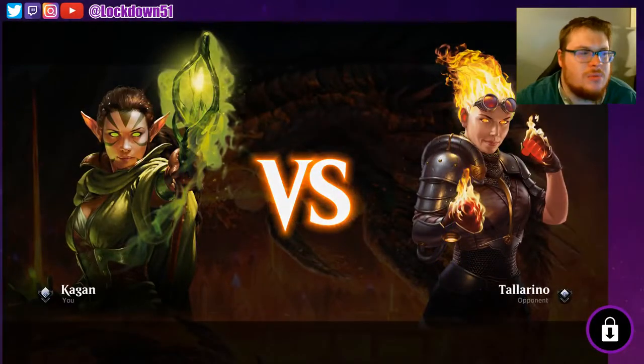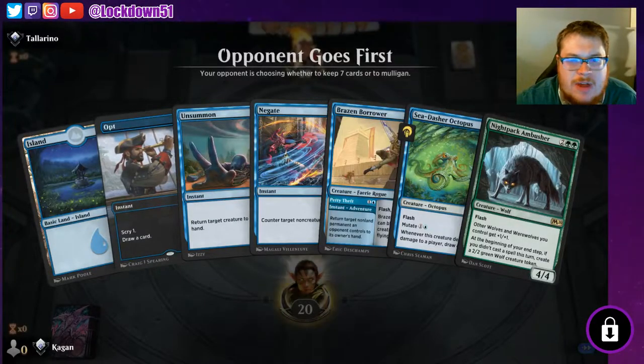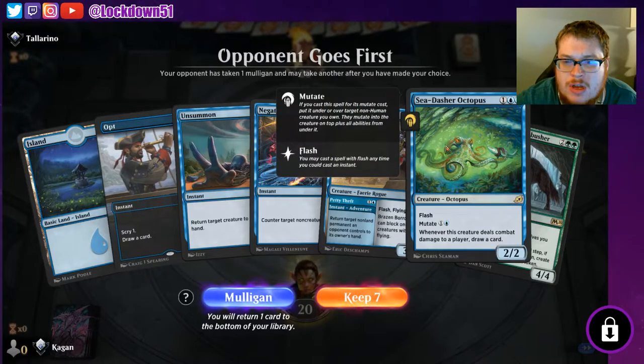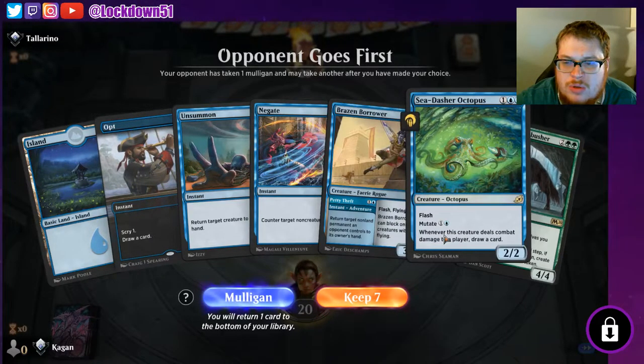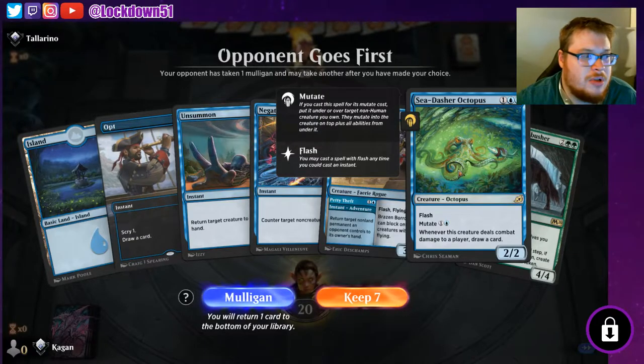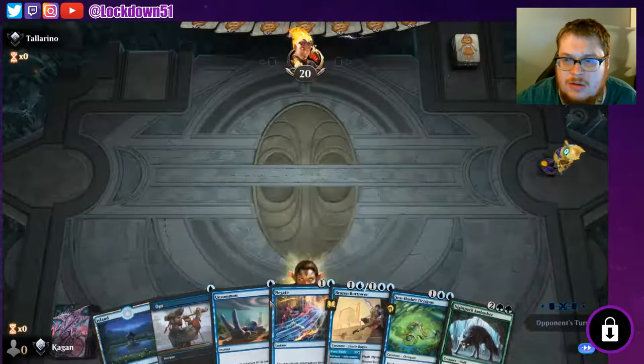Welcome back everybody, it's time to lock down some more Simic Flash. Today we've got a couple new additions since Ikoria came out, one of which is the Sea Dasher Octopus. It has mutate with flash, and whenever this creature deals combat damage to a player, draw a card — super good. Played with it a little bit ago, worked really well, just completely out-carded my opponent.